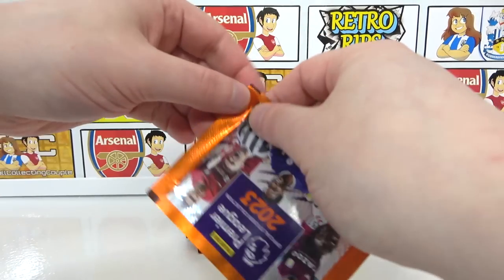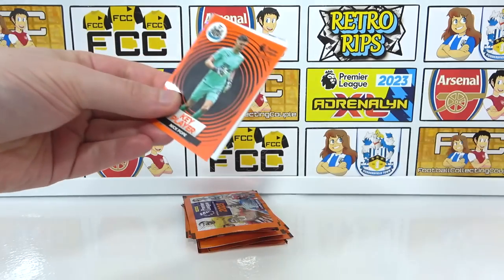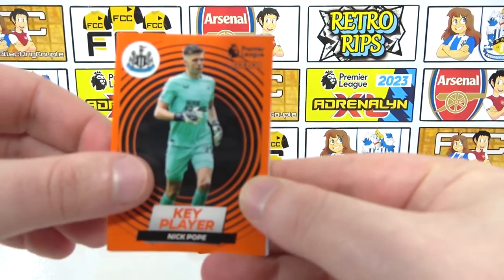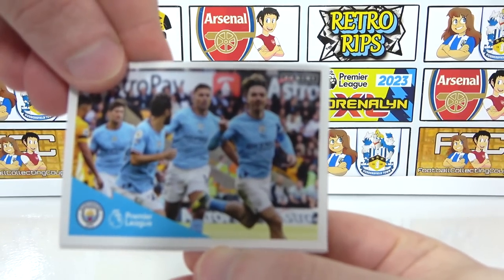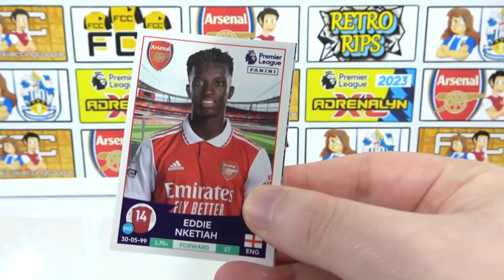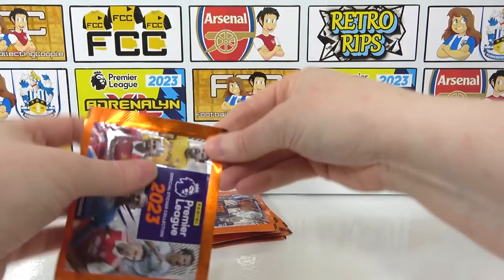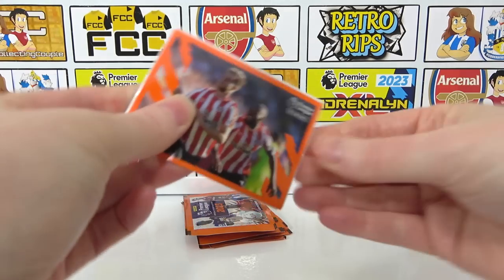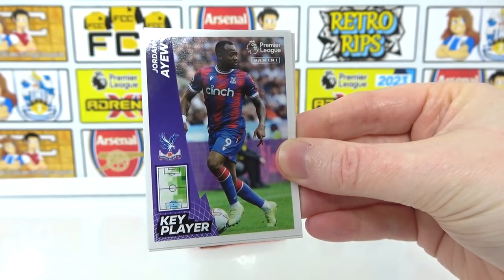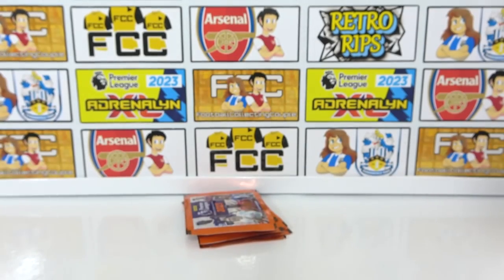Still a chunk of packs left — that's what you like to see. We need to find those needs, like 70 needs for our album. We've got a shiny in here — I think it's my first shiny of the opening. We've got Nick Pope key player, and the Man City Celebration with Grealish there. And then we have Dean Henderson as well, Eddie, and a star signing Estupiñán. Good stuff. We have a team Season So Far. And then we have a Key Player Aiyew, De Gea, and Bertrand. And we have Pascal Gross — I always get Pascal Gross at the end.